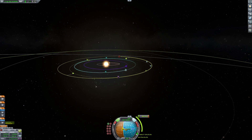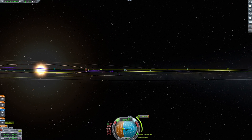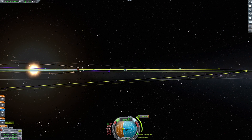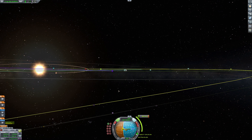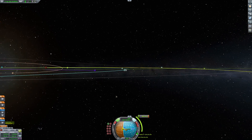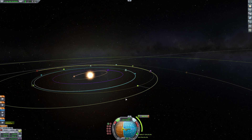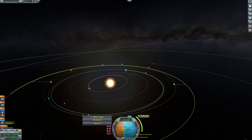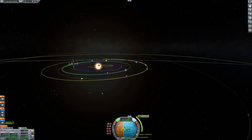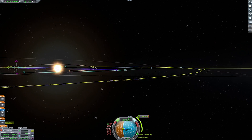Now, obviously, this intercept I just set up with Duna is not necessarily going to be very good. It can be a little weird sometimes to get the camera angle how you want. So you can see here I'm coming in way off the orbital plane for Duna and everything — I'm going to be coming in down below it. Maybe that's not where I want to go. You can tweak the maneuver node however you need to get your intercept going a little bit more to your liking.